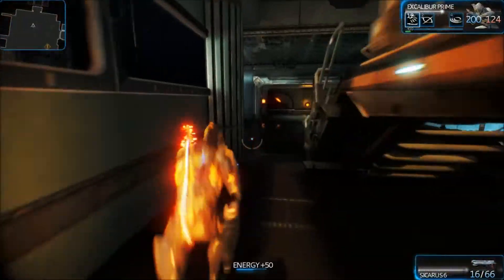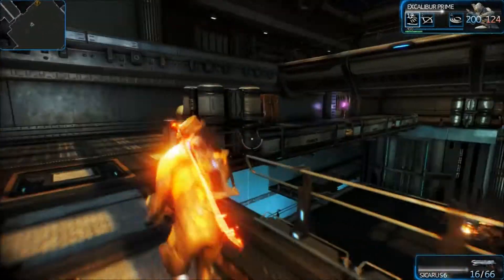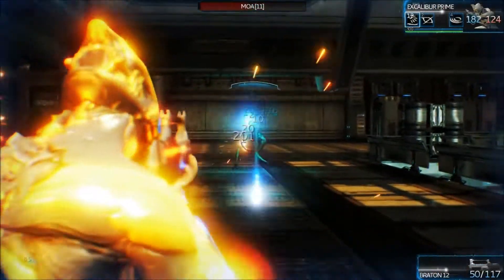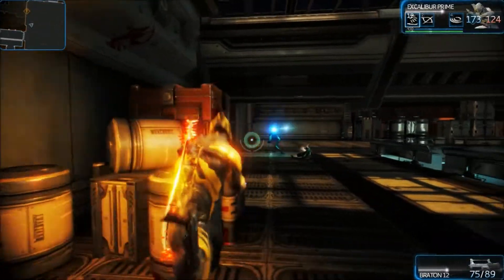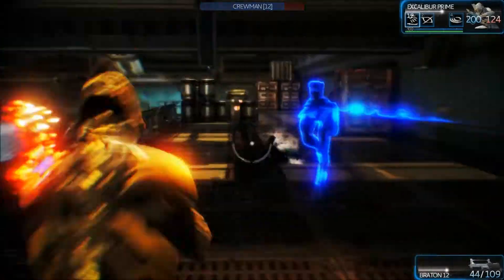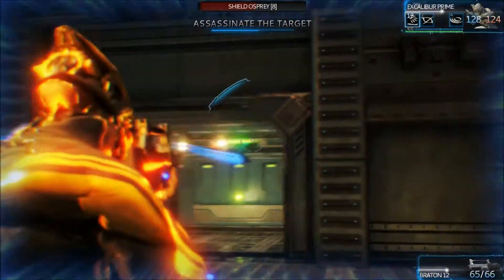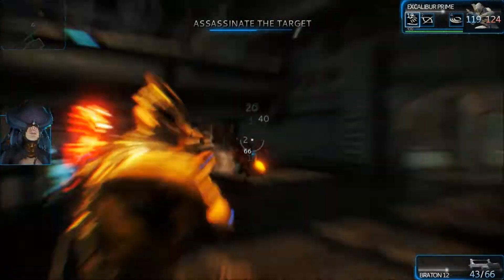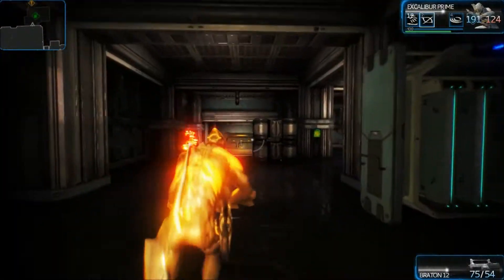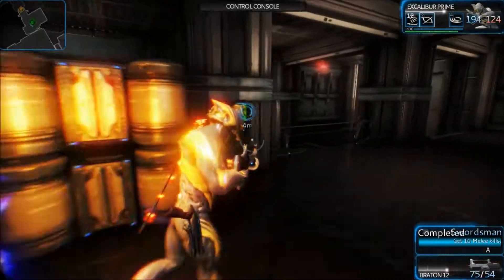We've got some circuits from the lockers which can be used in the crafting system in the foundry. I think we've got to go up here. I cannot wait to find this Jackal. We've got loads of MOAs - there are so many enemies here, quite overwhelming. Slide for the win. We've got loads of shields so it should be okay for now. I want to use my Radial Blind and show you guys that ability - let's try and get loads of enemies in. Jump!